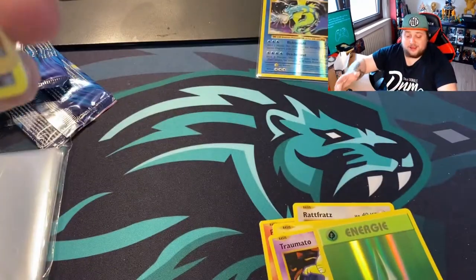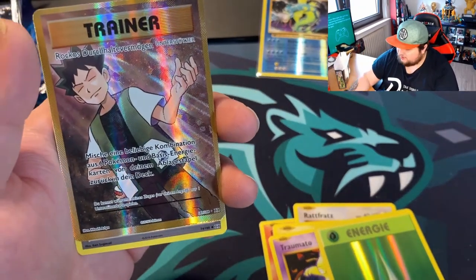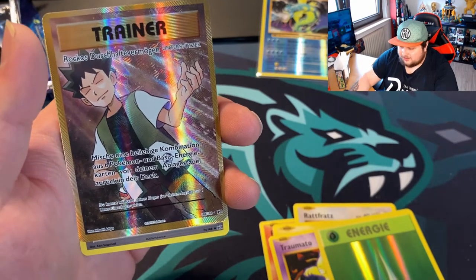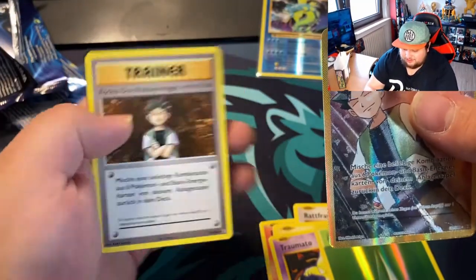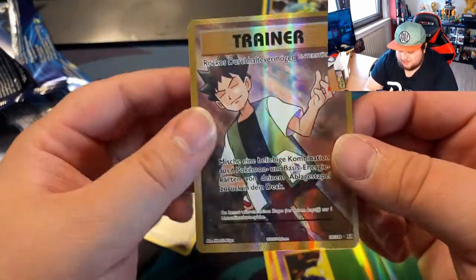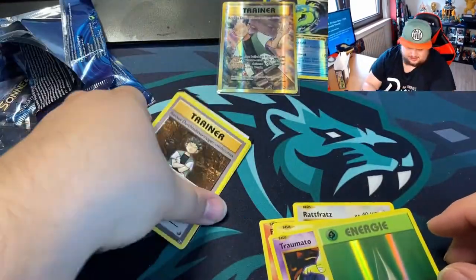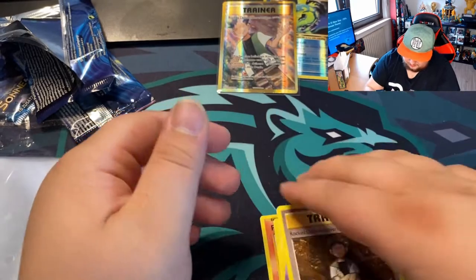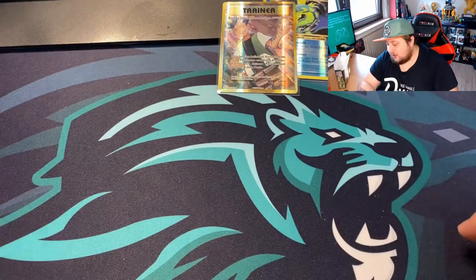Yo — we actually pulled something! It's a Full Art. I think it's Brock's — yes, it's Brock's Grit! Yo, we actually pulled something — that's awesome! He looks amazing, yo. I'm very happy with this. That's amazing. Here's the code card guys — that's actually awesome. I'm really, really surprised at this.